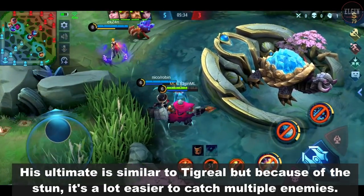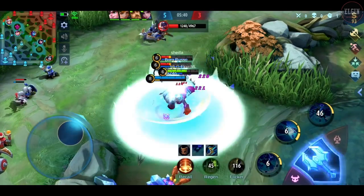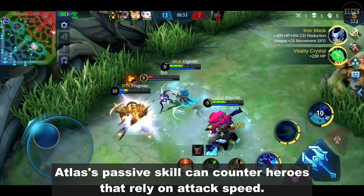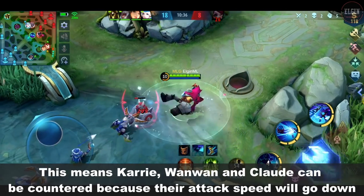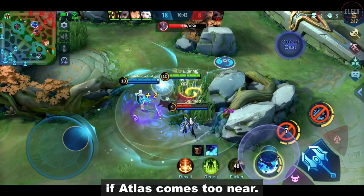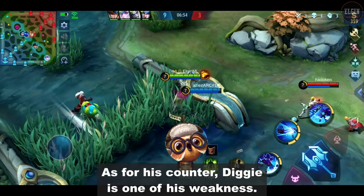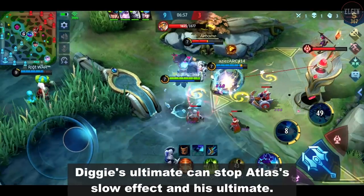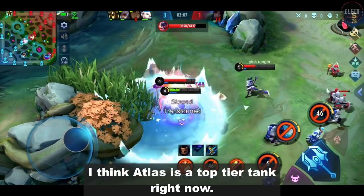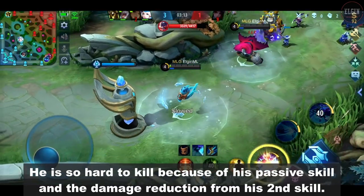His ultimate is similar to Tigreal's, but because of the stun, it's a lot easier to catch multiple enemies. Atlas's passive skill can counter heroes that rely on attack speed. This means Karrie, Wanwan, and Claude can be countered because their attack speed will go down if Atlas comes too near. You can make them a lot slower by adding Dominance Ice to your build. As for his counter, Diggie is one of his weaknesses. Diggie's ultimate can stop Atlas's slow effect and his ultimate.